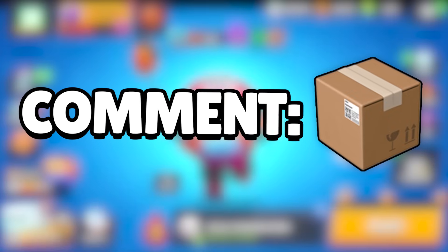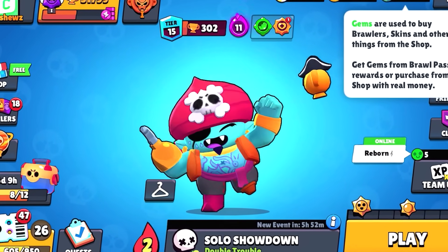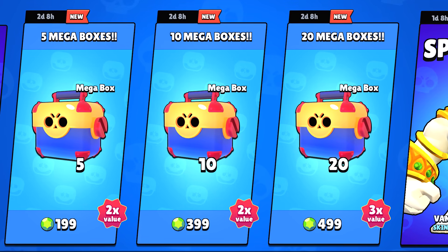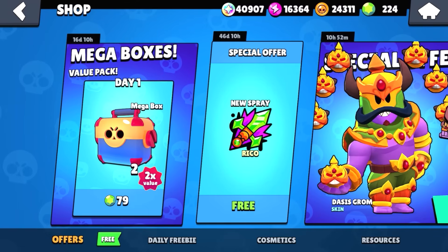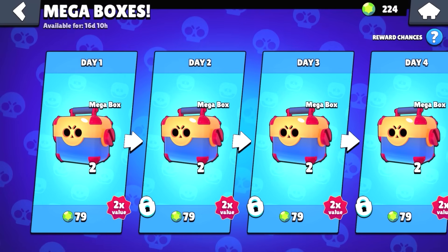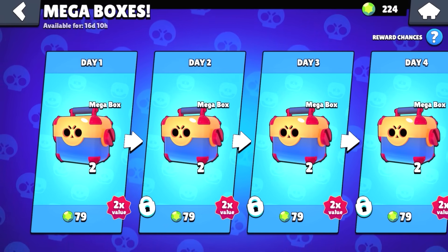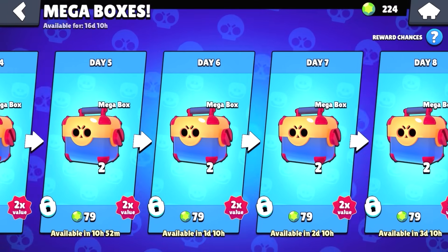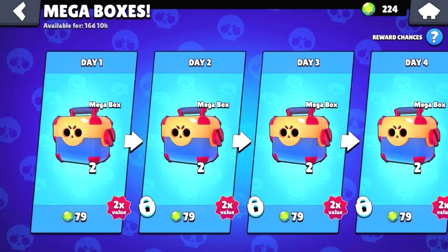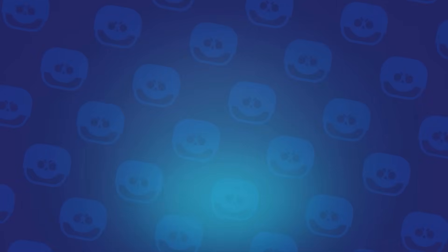If you've made it this far, comment a box emoji. The next tip to getting free mega boxes is to save your gems. Brawl Stars added a bunch of mega box offers in the shop, but they ended up removing three offers totaling 35 mega boxes. Right now you can get two mega boxes for 79 gems per day for up to 20 days. You don't have to buy all 20 days — you can just buy one or two.